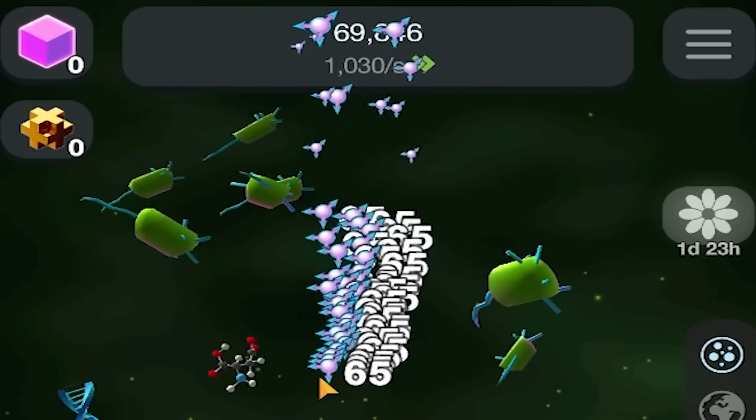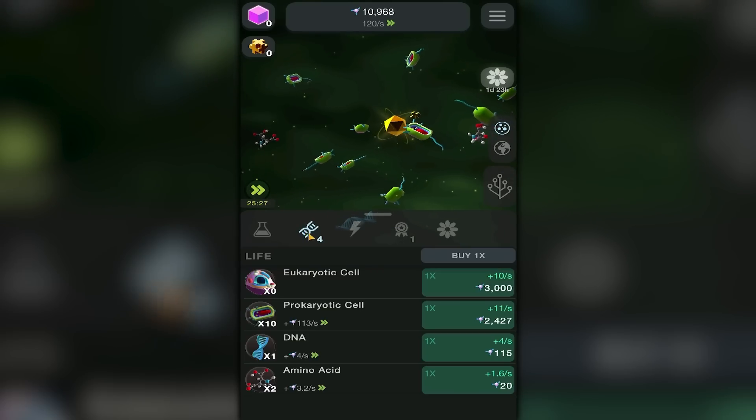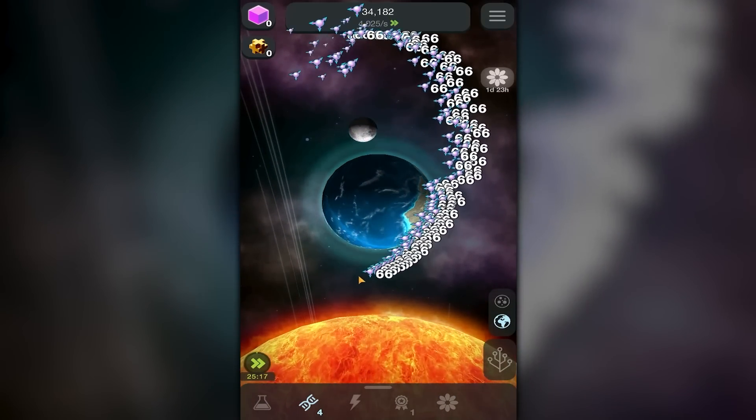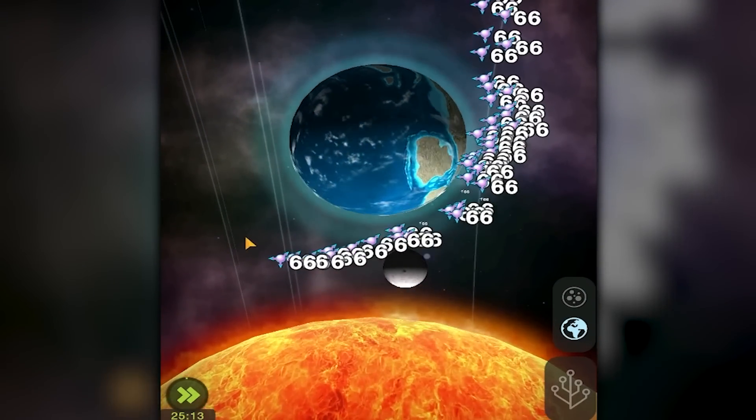Now if we do this one we get 45 entropy per second which gives us a cool 65, and that brings our rate up to nearly 4,000 every second. Then we can get the ozone layer — I like that, I like having an ozone layer. My little planet's like 'yay, you love me again!' Although it's dangerously close to the sun — it would probably cook all life in a matter of seconds.